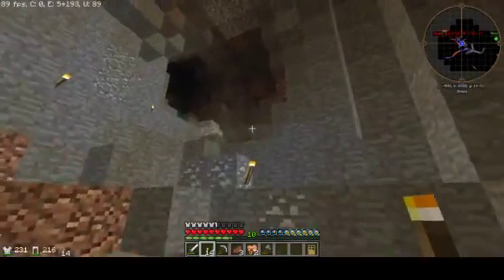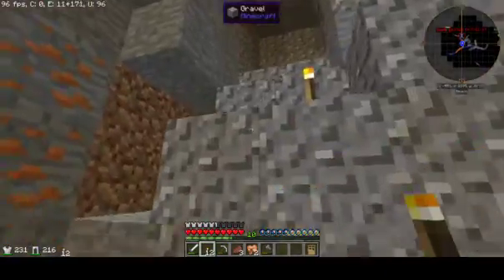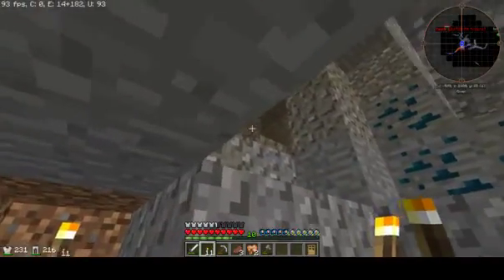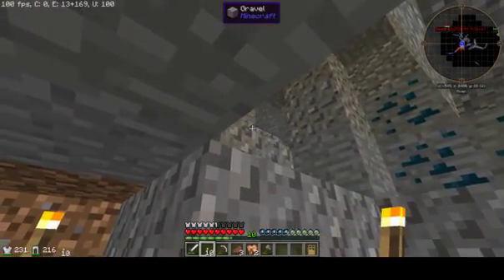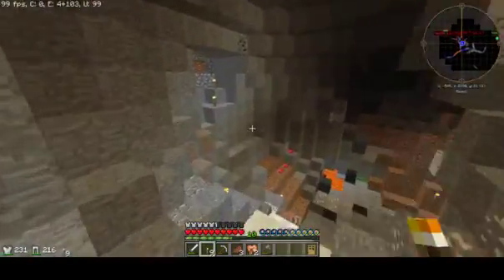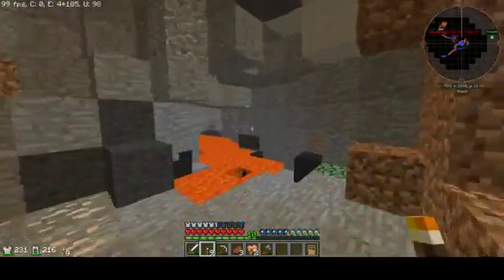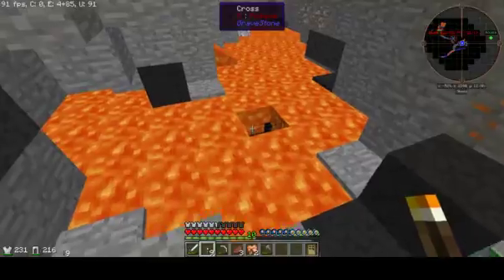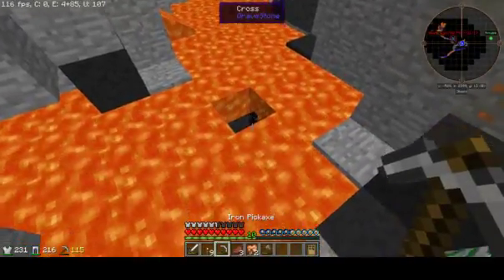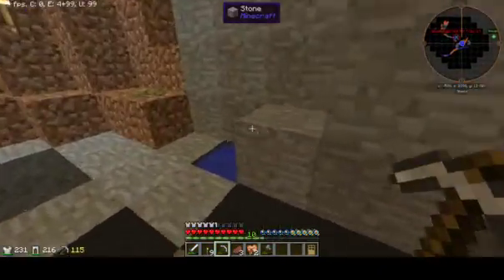Let's climb up here. There are some dark areas up here that could use some lighting — there's one right there. Beautiful, ten out of ten. Now let's start by squaring this place off. Whoa — is that where I died? That's where I died. Well, one of the places I died. It's not where I lost all my shit, but a place.